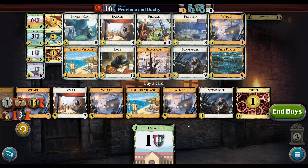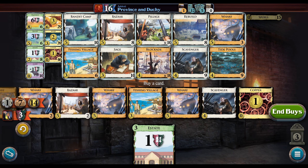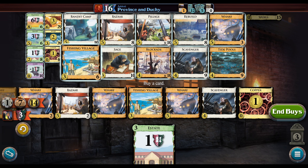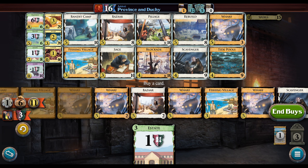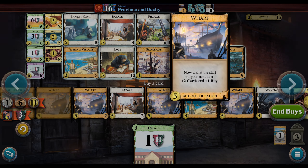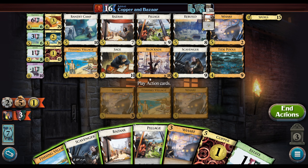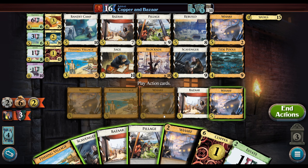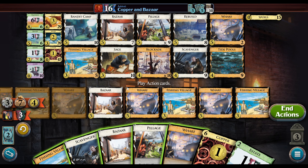Okay, now we're moving. I think I like a Pillage maybe. This is kind of not the ideal time to put in another Fishing Village but we'll probably do it anyway. We played four Wharves and we have three on the other side. Let's get a Pillage. Probably buy quite a few Fishing Villages here — at least two.